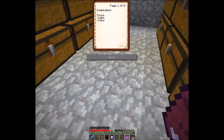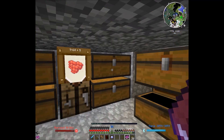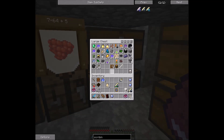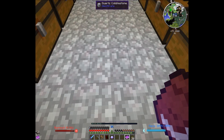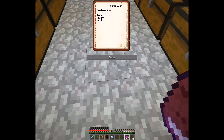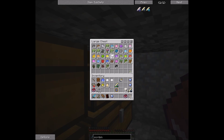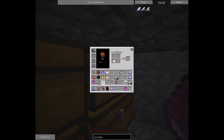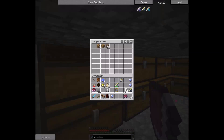We are going to need one ventium dust — we should have plenty of that. We'll also need a glowstone and a white rune, so that means we'll need one white dye. Let's throw that egg in there, we don't need eggs on us.